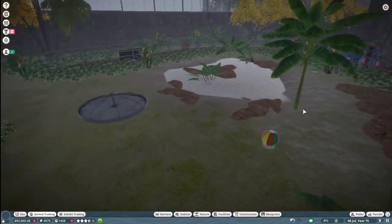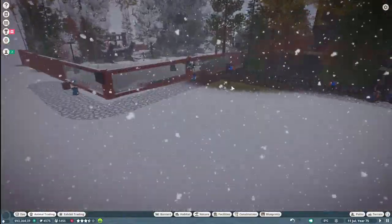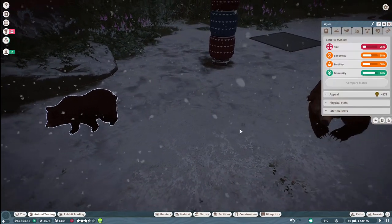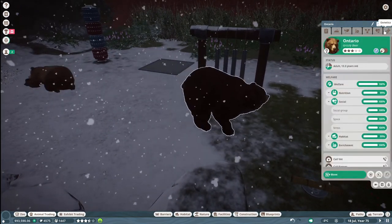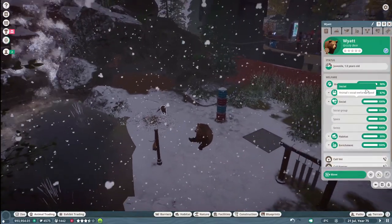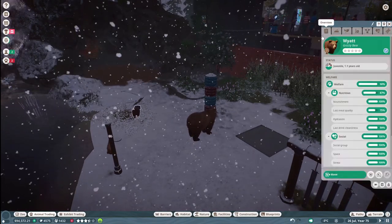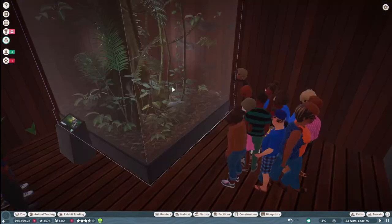Everybody seems to be a lot happier, and I believe our grizzly bears had a little one - yes, they did. We have another little baby grizzly - a little baby boy. Let's look at his genetics - she's really good but he's probably not so good. Look at how bad his genetics are. What is it that you want? Your nutrition isn't quite as good - let's check what feeding is set at. It's at two, that should be fine.